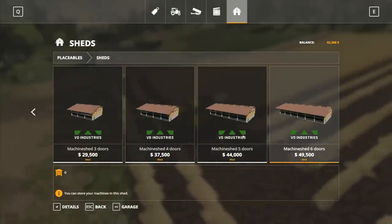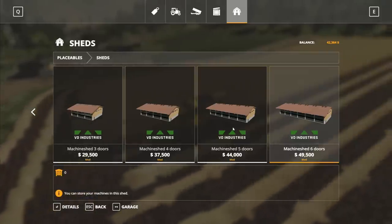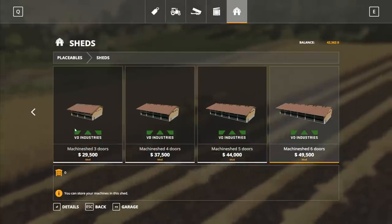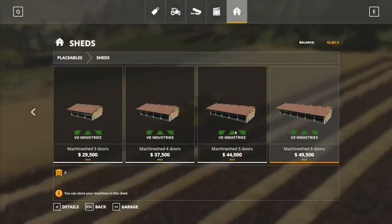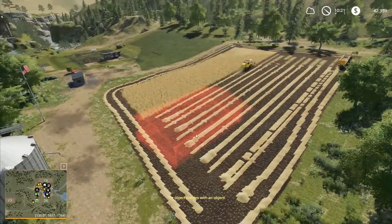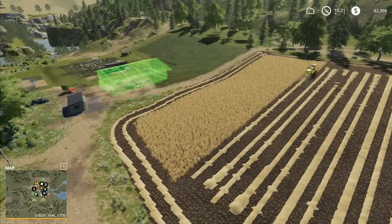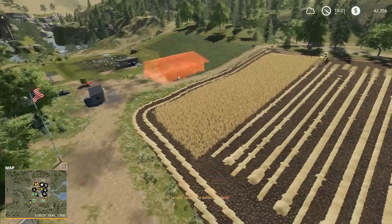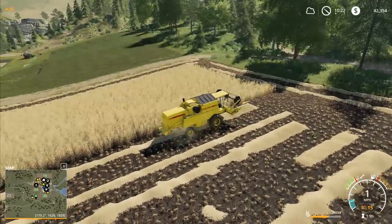We've also got in here the sheds - there's a whole mod pack with machine sheds: six door, five door, four door and three door. It depends what you want. It's a very big shed and I'm assuming it levels the land out in order to work, but I haven't actually tried it yet. I'll go on my test game and have a look at what it's like.